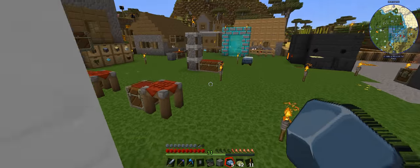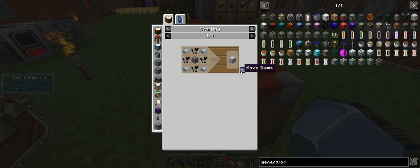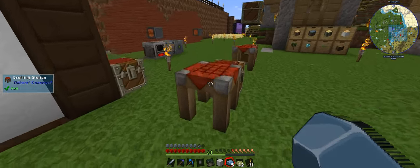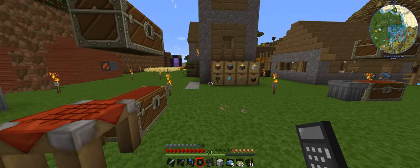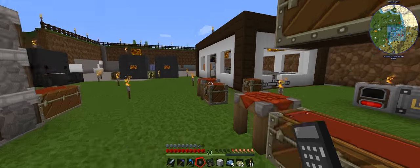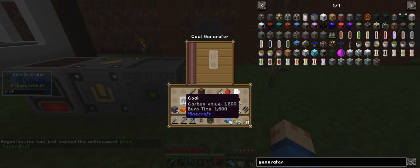And there is our last bit. I need the calculator... actually I only needed one. That's fine. There is our coal generator. So you have to get the coal generator from the start.